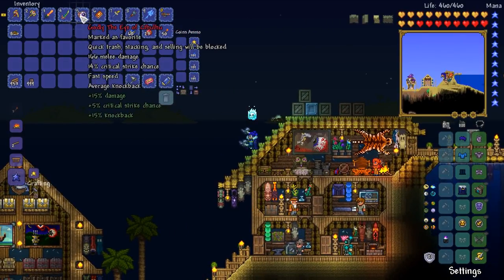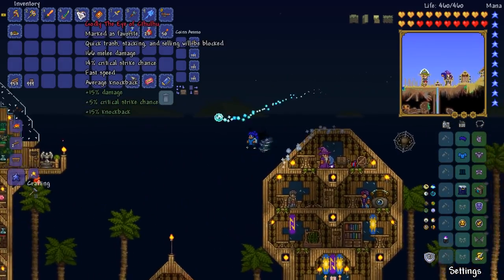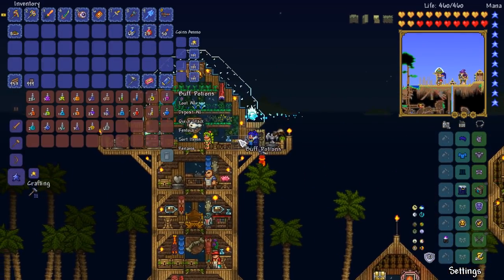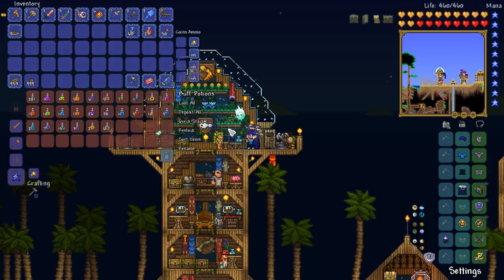We've got the Nail Gun, we've got the Yo-Yo doing 166 melee damage. Combined with a Wrath or Rage Potion, we're going to be doing a pretty serious amount of damage. It would be absolutely fantastic.